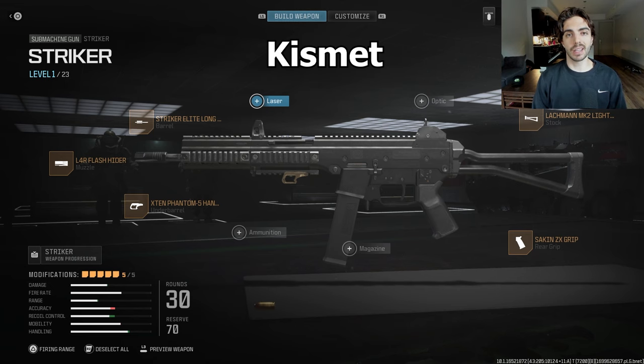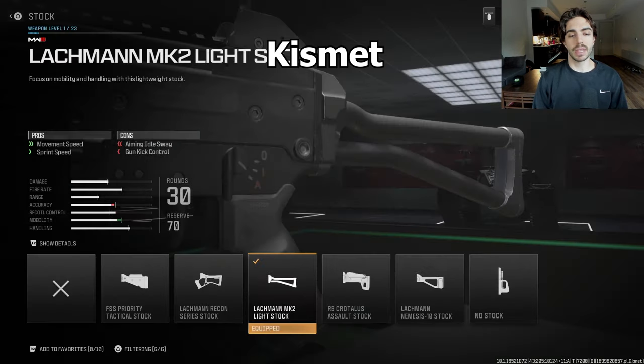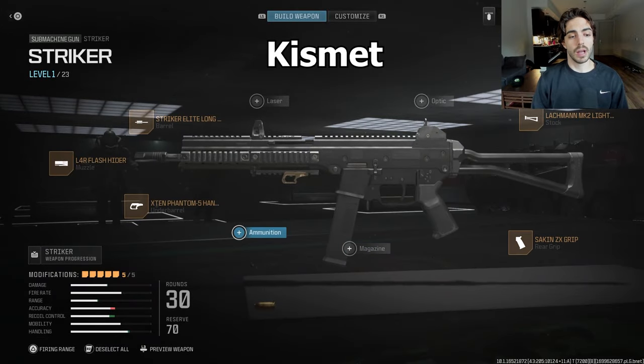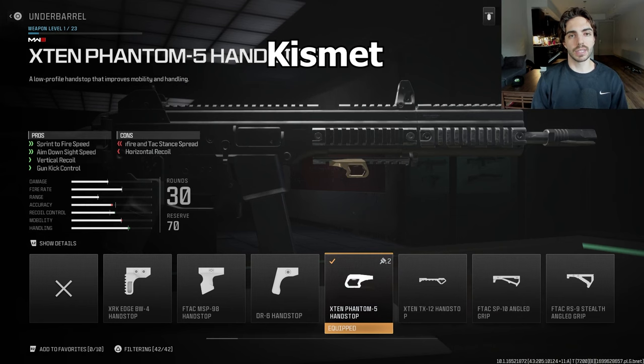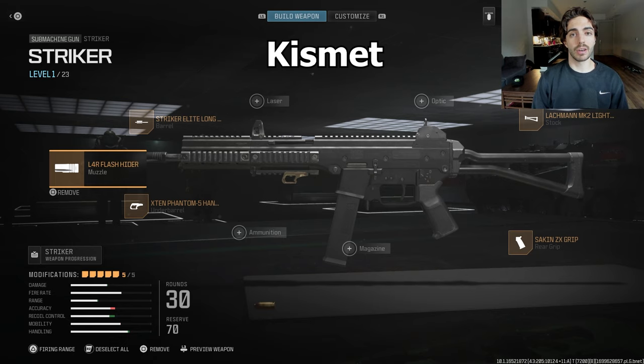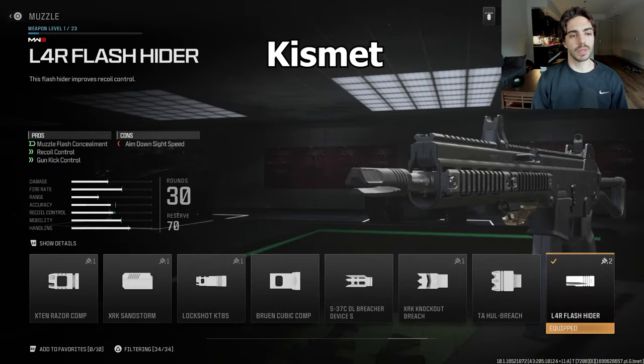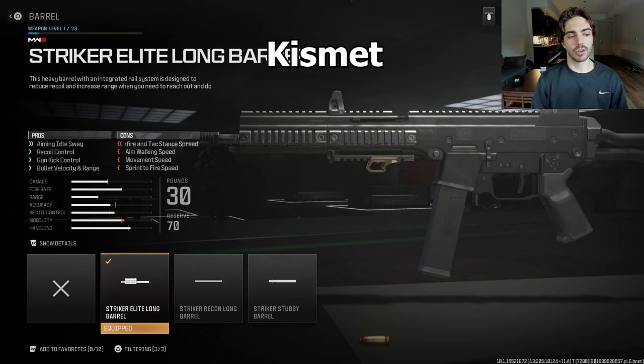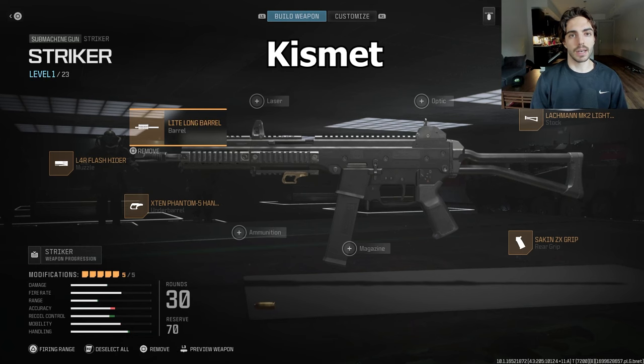We'll first start off with the Striker — that UMP-style gun from the beta. We start with the Lachman MK2 Light Stock for movement speed, then the Seiken ZX Grip for gun kick control, no ammunition slot for SMGs, the X10 Phantom Hand Stop for sprint-to-fire and ADS speed, a flash hider on the muzzle, and the Striker Long Barrel for aim idle sway and recoil control. That is Kismet's setup.